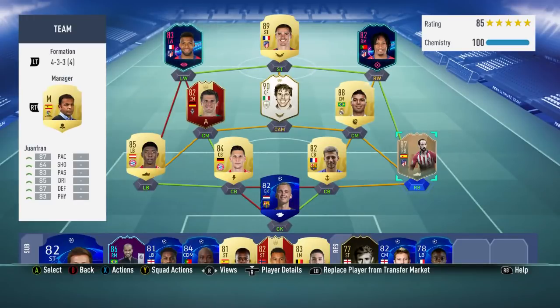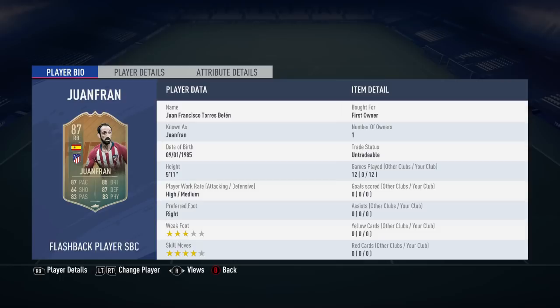Welcome to another FIFA 19 player review. Today I'm reviewing the 87-rated Spanish Atletico Madrid right back, Juanfran. He has a fantastic looking card and he did cost me roughly 20,000 coins to complete his SBC. If you do it from scratch, according to Futbin, it's going to cost you around 110,000 coins.